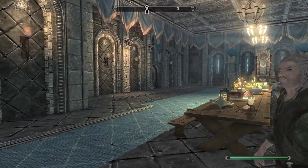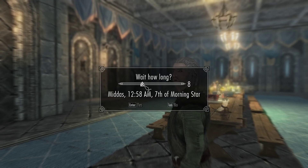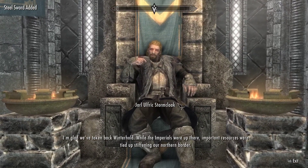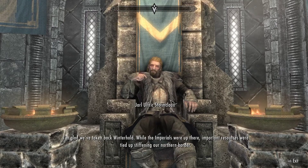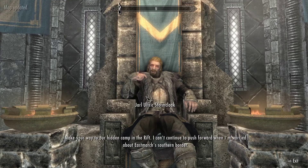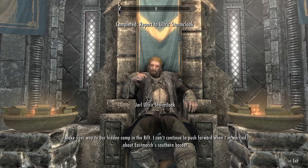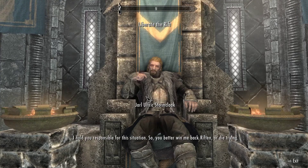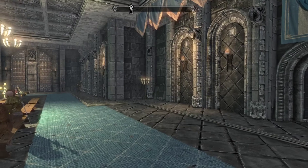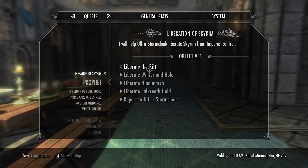Now we're about to get it back. I think I also might have given up Riften. I want to get Riften back because it's really cool — I want it to be a Stormcloak city. I'm just going to wait for Ulfric to come out. There he is. I got a steel sword. Are you kidding? What am I going to do with a steel sword? I have a Daedric one. Make your way to our hidden camp in the Rift — now the next objective is to do the same thing except with a different hold.